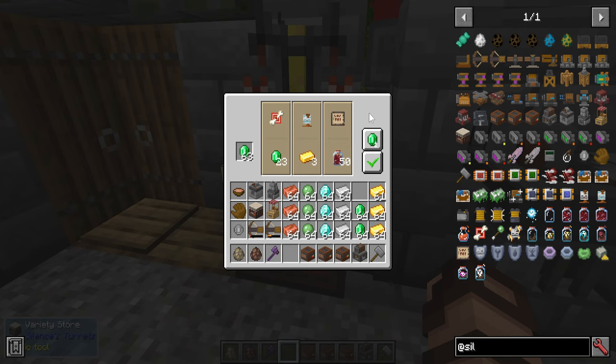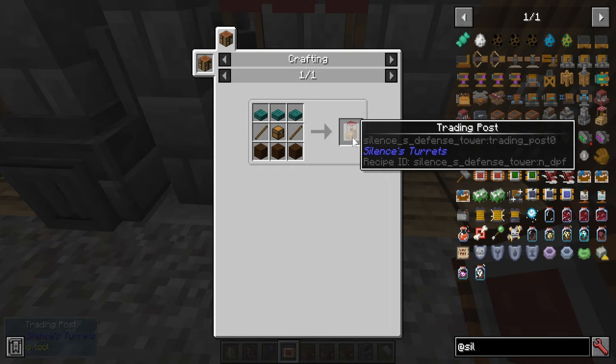Something I neglected to mention: if you want to rotate the different options in the store instead of purchasing, you can spend some emeralds. It will take one emerald to rotate through the different items so you can find something more to your liking.